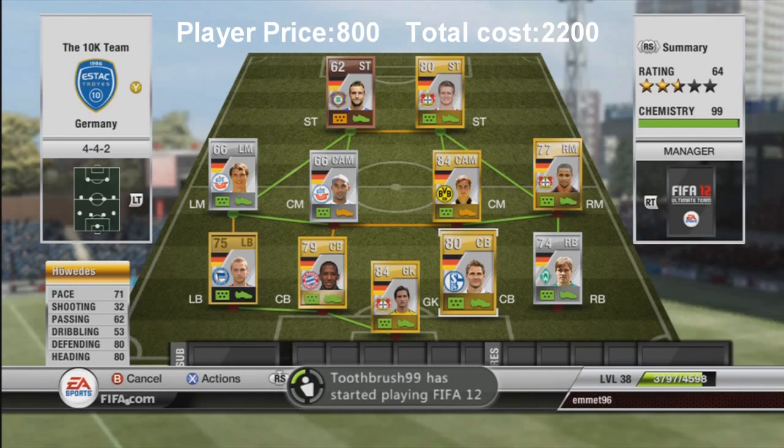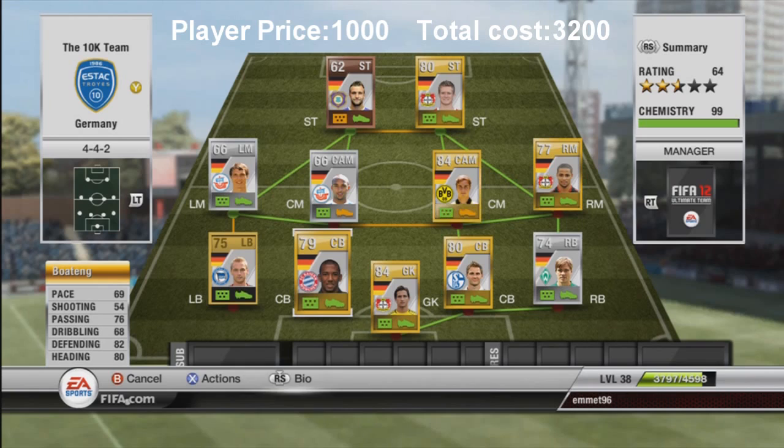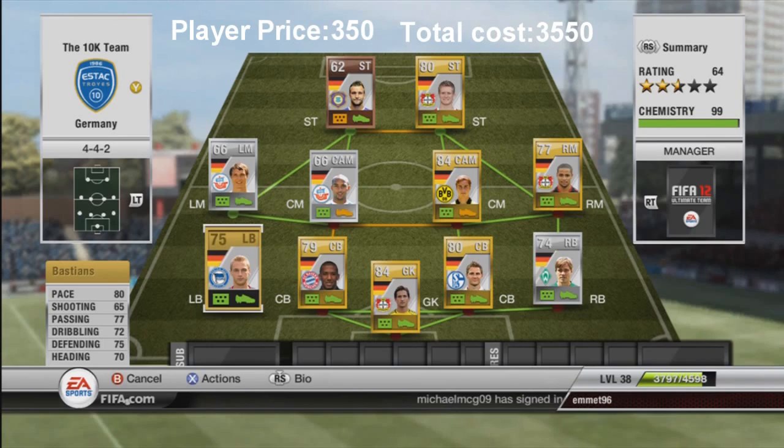At center back we have Howedes with 71 pace, 80 defending, and 80 heading — he's a bit of a beast, got plenty of pace, cost me 800 coins, and he's 6 foot 2. Beside him we have Hummels with 69 pace, 82 defending, and 80 heading. He's 6 foot 3, cost me a thousand coins. Between the two of them they're quite pacey, don't get beaten to the ball often, and make some really good tackles.